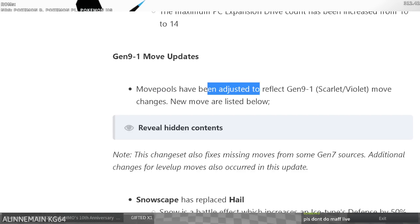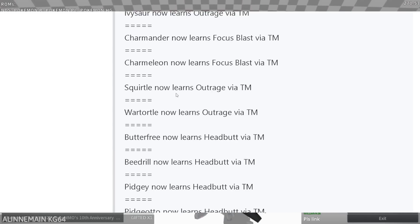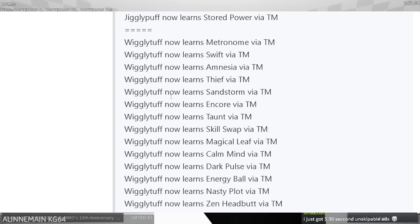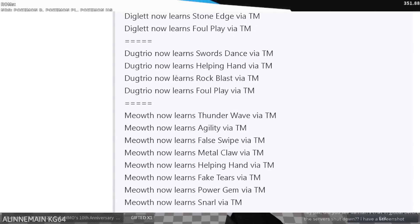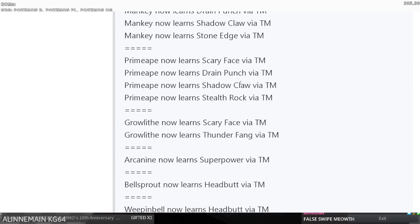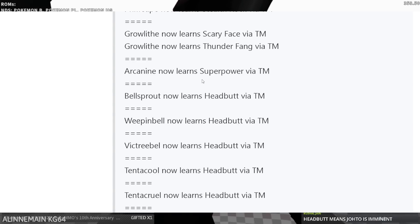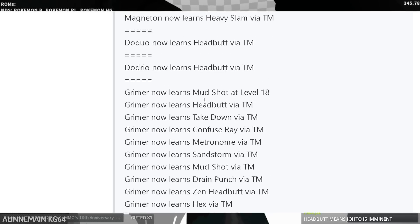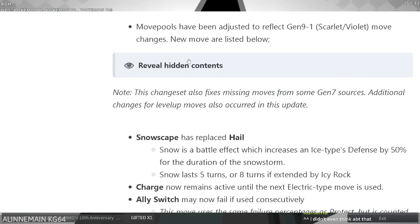Gen 9 to 1 move updates — move pools have been adjusted to reflect gen 9 to 1 Scarlet/Violet move changes. New moves are listed below. I'm going to scroll through these kind of quickly and just try to call out all the ones that really matter. Nothing on Jigglypuff or Zubat matters. Dugtrio gets SD — I think it might've already had SD. Primape gets drain punch and stealth rocks — I definitely don't think it had access to stealth rocks. Maybe I'll do a dedicated video calling out the best changes from this.